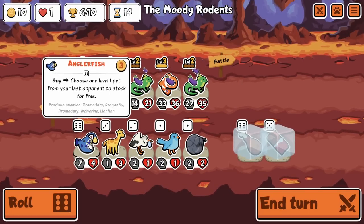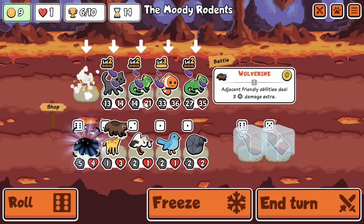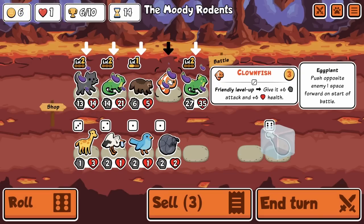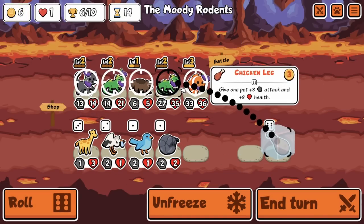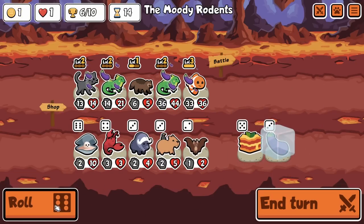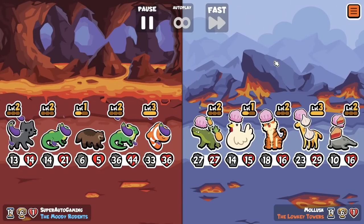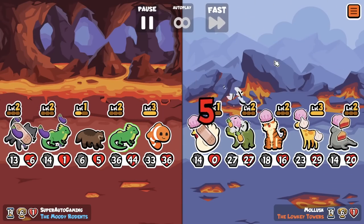In the second game we actually do pretty well — we keep tying a lot and lost a lot of the early rounds, but we finally have the wolverine and now we're going to be able to do some real damage. We've got four eggplants, we can get the fifth next turn. Now all I want to find is more wolverines, more iguanas, and maybe a little more stats.